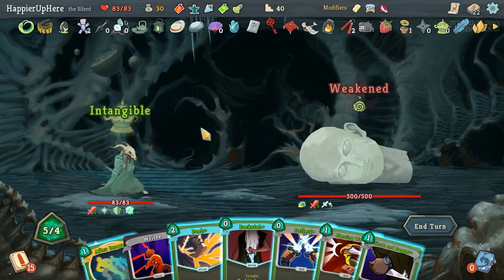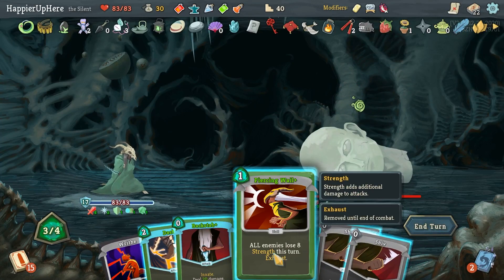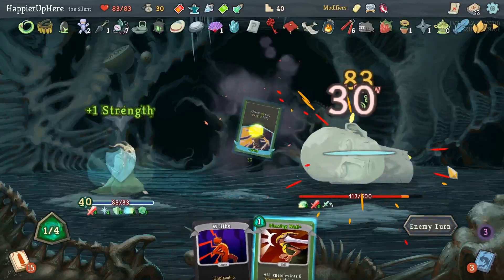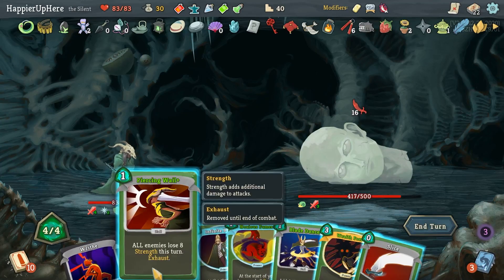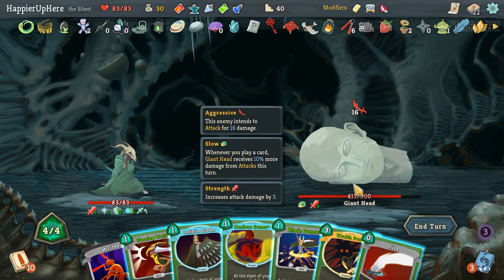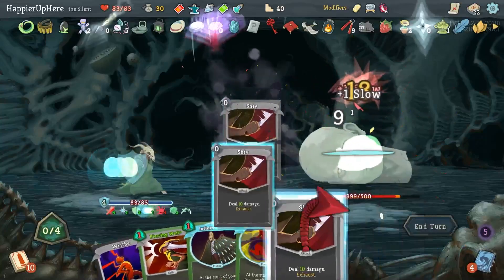Against Time Eater I have to rely on my Piercing Wail. Let's do After Image, Deflect, playing some skills first — Token Dagger — I could do Piercing Wail but I shouldn't. Let's do Shiv, Shiv, Backstab, and Dash. 16 incoming — it's too soon for Wraith Form but can I defend otherwise? With Piercing Wail I'll still have eight incoming; Blade Dance would give me four block. I have to do Wraith Form here. Wraith Form, Blade Dance, Shiv, Shiv, Shiv, and Slice.